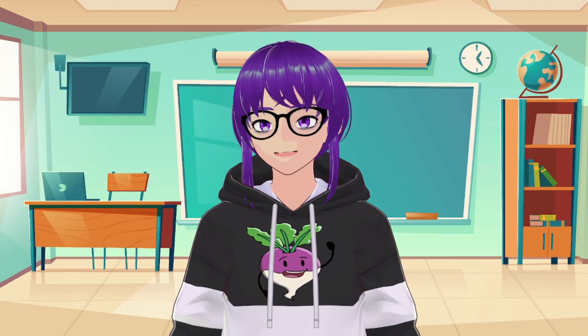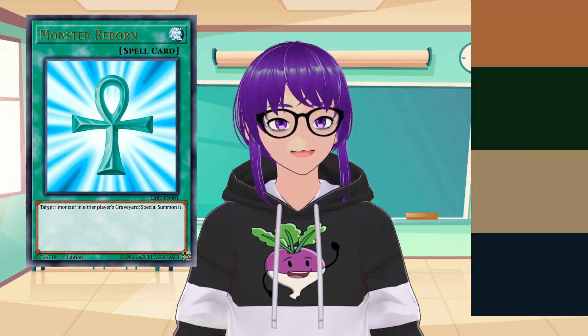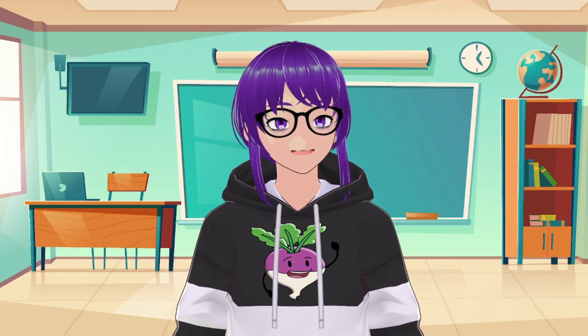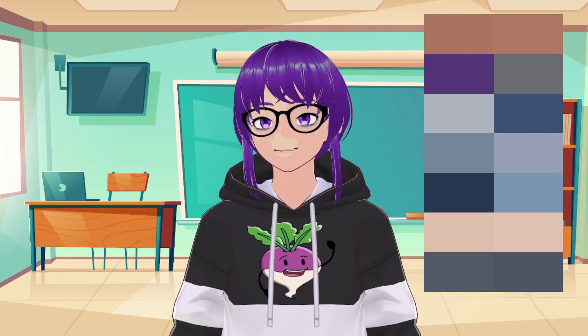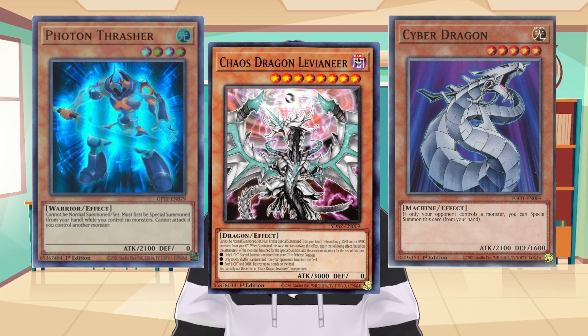As I stated earlier, Special Summons can fall into one of two groups: those being Special Summons via Card Effects and Inherent Special Summons. But what exactly do each of these terms mean? Well, as I'm sure you can assume, the first one refers to any Special Summon that occurs via Card Effect. But that'd be a misleading way of phrasing it, since under this definition, cards like Cyber Dragon, Photon Thrasher, and Chaos Dragon Levianeer would fall under the same category.